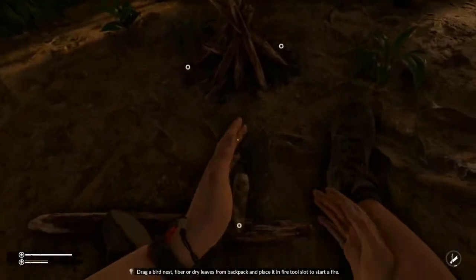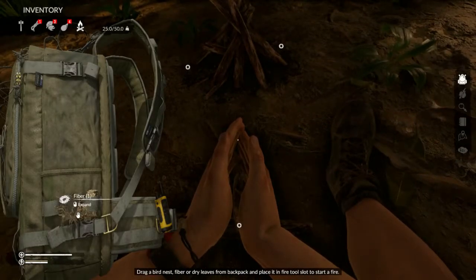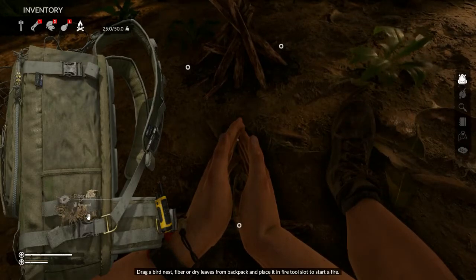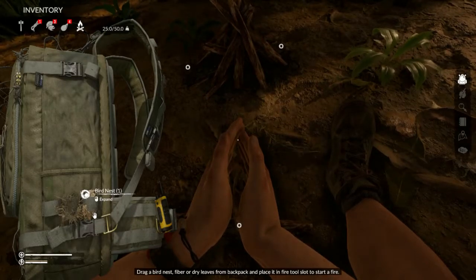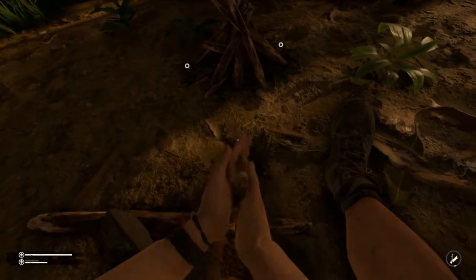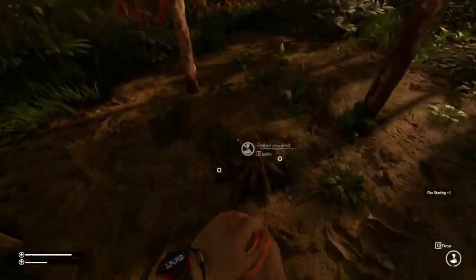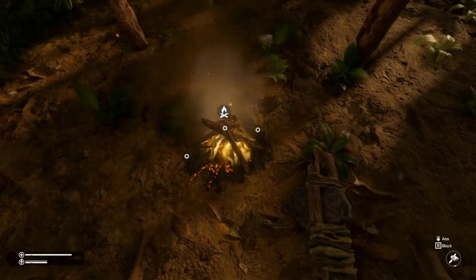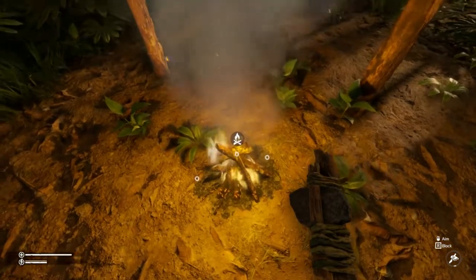You'll take a seat and get ready to use your hand drill. Open your inventory again and either drag over some fiber or a bird's nest, which you can find out in some of the trees. Drag that over and you'll get started right away. Once you have the ember going, you can't take too long as it'll go out — press E. Now you've got three circles and you can see the fire.